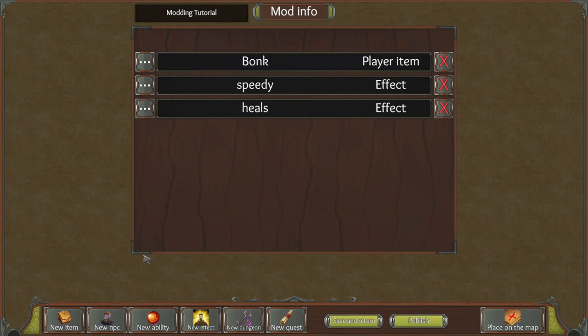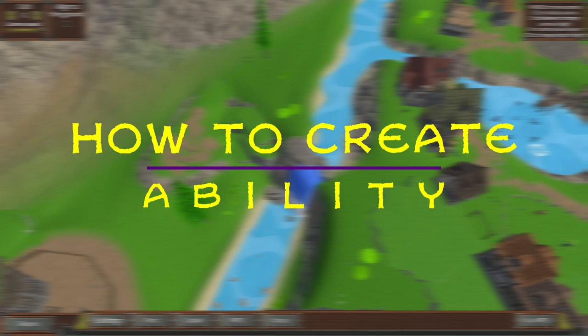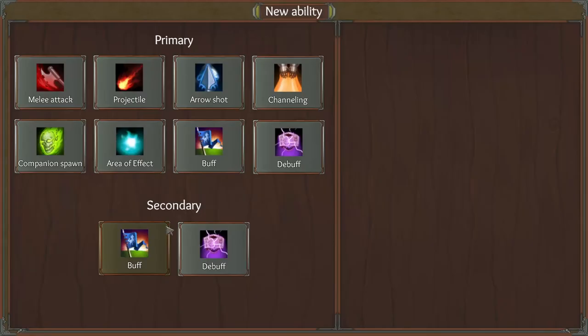We've got two effects and one item. Now onto a new ability. We've got primary and secondary: with primary you've got melee, projectile, arrow shot, channeling, minion spawn, area effect, buff, or debuff. Secondary is just buff and debuff. You can pick one of these primary ones as your main new ability, but you can also add a secondary onto it. I'm going to go with a projectile.